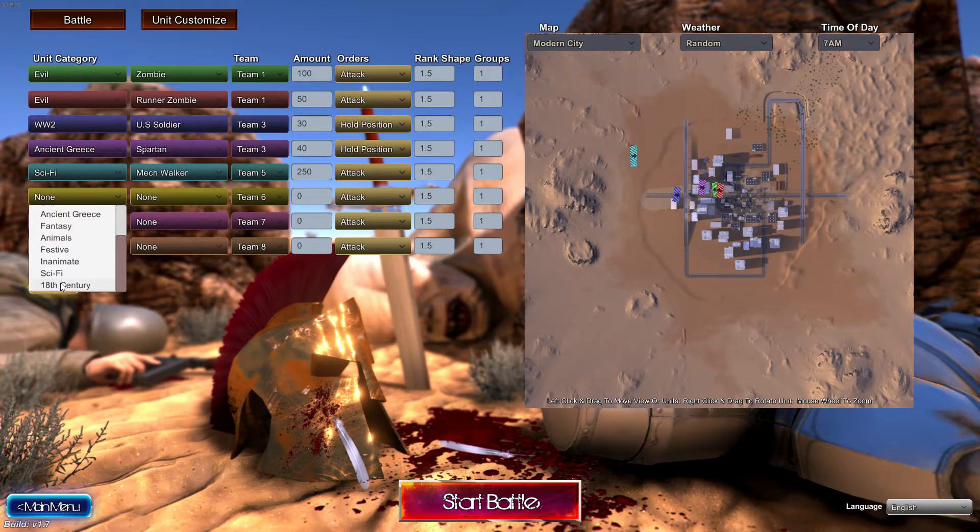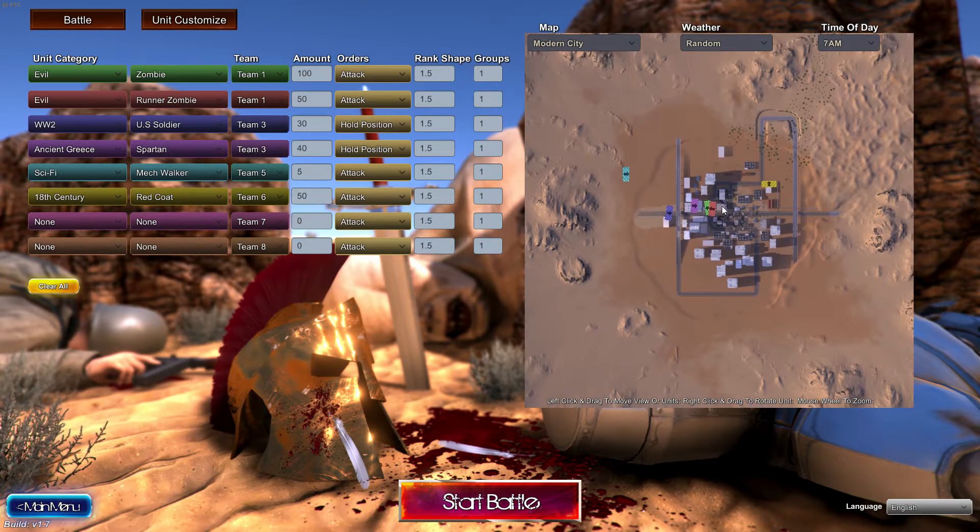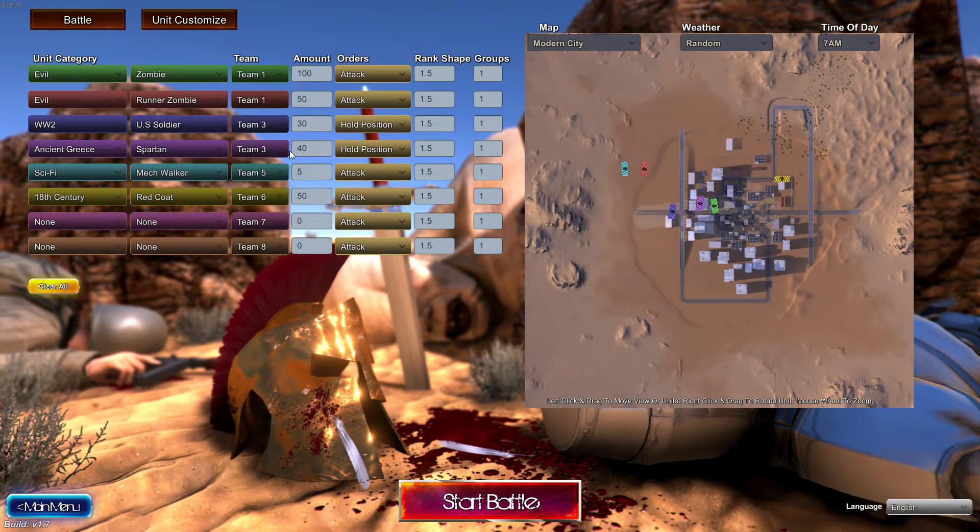Red coat. I think this will be like English soldiers. I can't put down too many soldiers because I don't have a computer for that, so I'm going to go with lower numbers. 5 Mach walkers against 50 red coats — I think this will be a massacre, but we are going with it anyway.